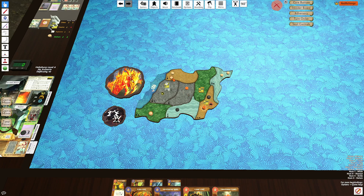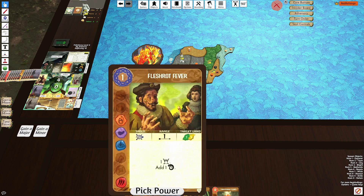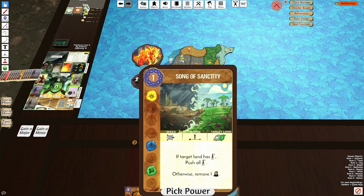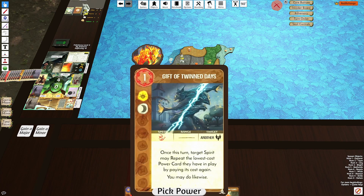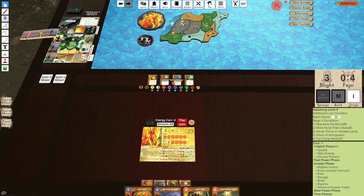We're going to push this Dahan over here to E1, and we're prioritizing Zeros and Fire Plants. We have Bird's Cry, Flesh Rot, Song of Sanctity, and Twin Days. These are not very good cards with Wildfire.